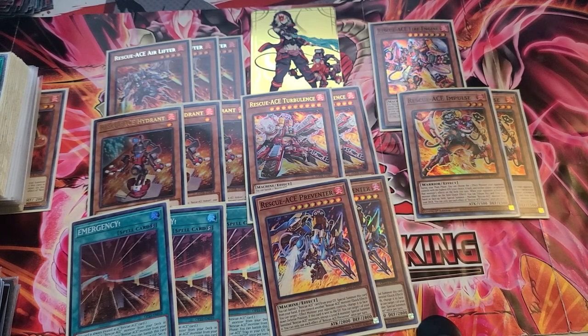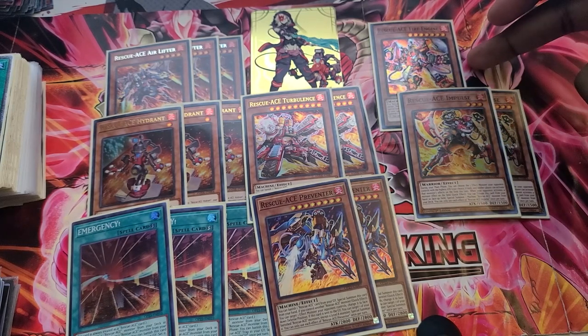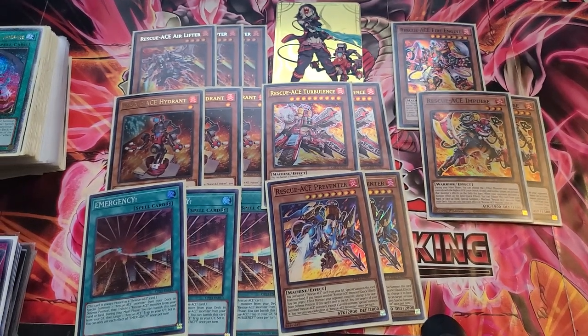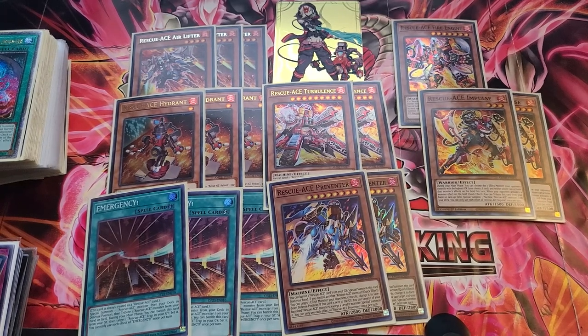Once I get to play, I get immediate access into Link Summons and SP Little Knight before the actual engine starts coming down. There's a good replacement for Fire Engine though — it's not good into every matchup. If you're playing against a deck like Unchained, where they can use summoned monsters during their turn to their advantage, you kind of don't want to play it. If you know your opponent's on Super Poly, you may want to side out Fire Engine because it plays right into it — it's like Super Poly bait.